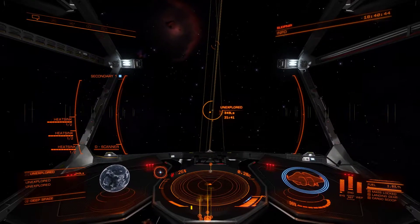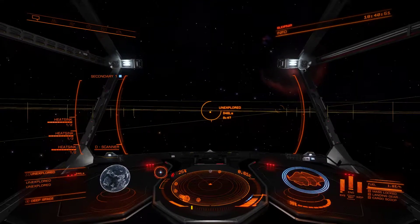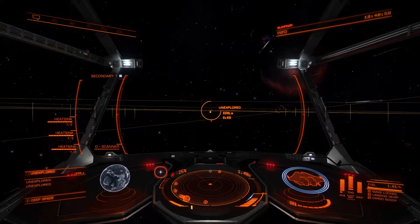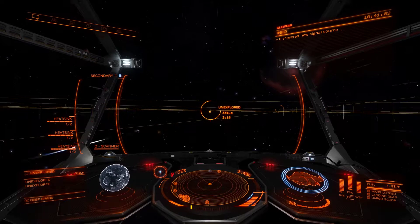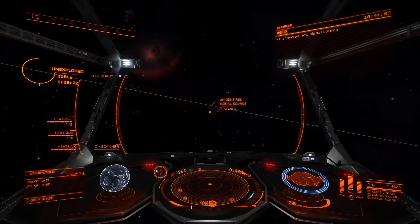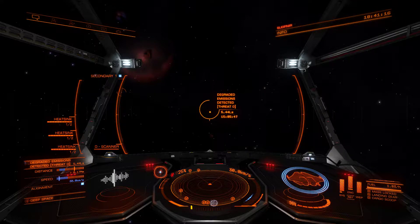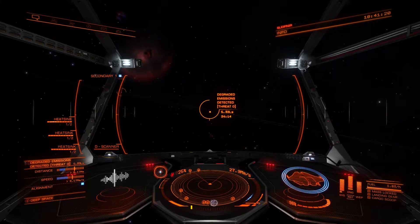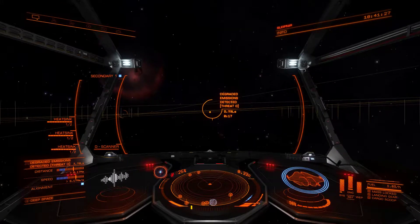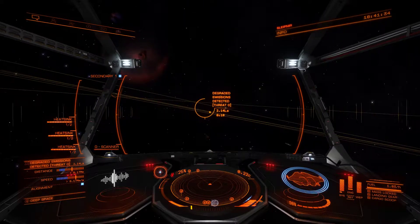300 light seconds away from my position. What's that? Unable to comply — targeting. Degrade emission, threat zero. That should be okay. There might be some cool materials in there, that's why I want to check it out.